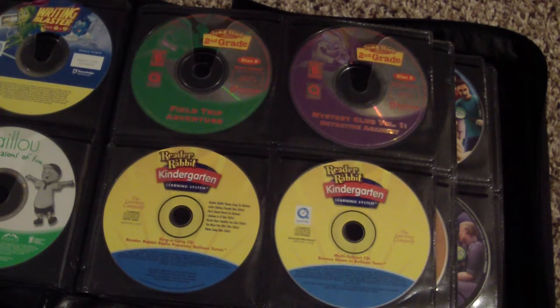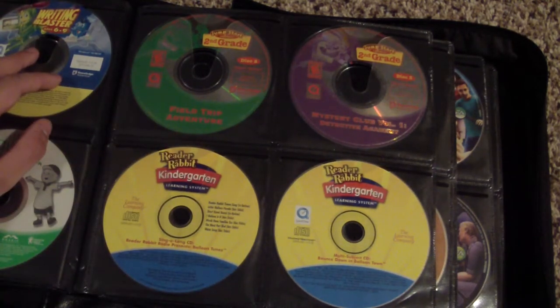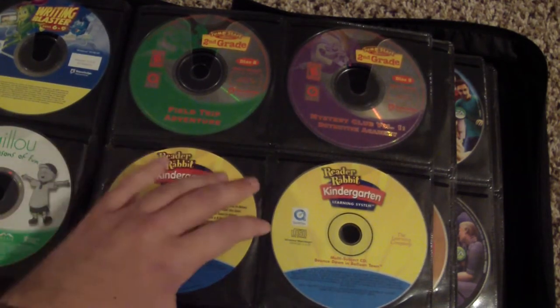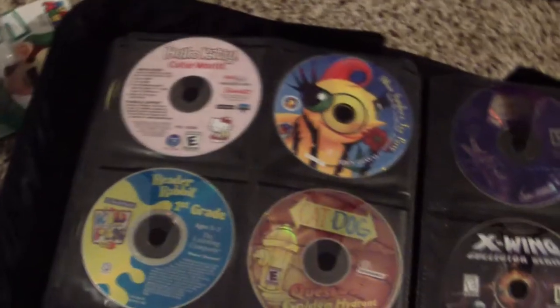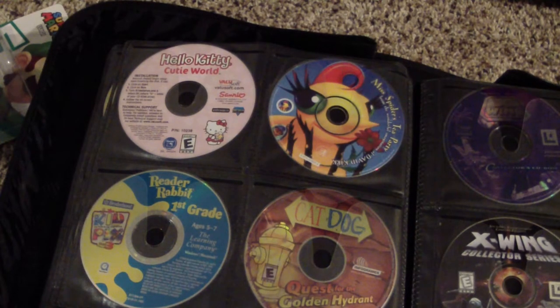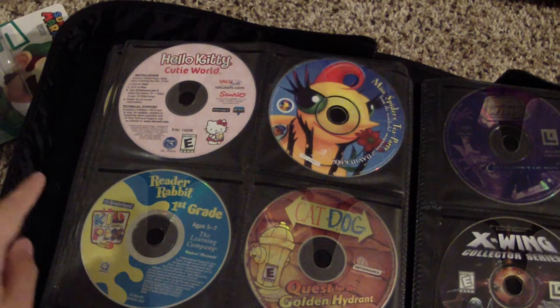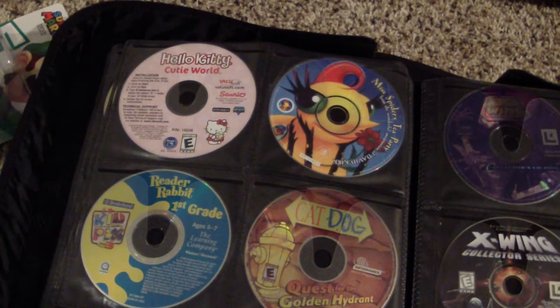There's a Reader Rabbit Kindergarten sing-along CD. The first one is Reader Rabbit Presents Balloon Tunes and the second is Bounce Down in Balloon Town. Reader Rabbit First Grade, which included the newer version of Kid Pix — a lot of memories playing that in school and at home.